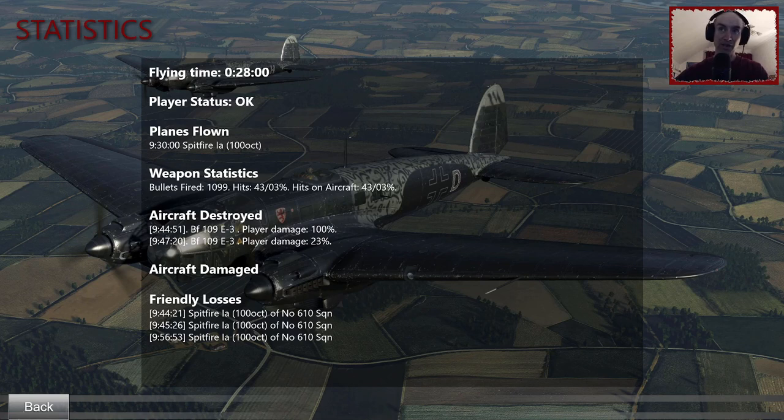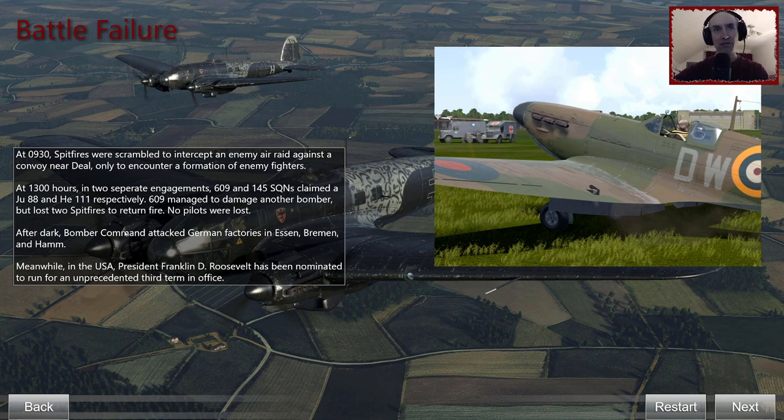Wow, what a mission. I fired 1,099 bullets — a lot of ammunition — but only hit with 43, and managed to destroy two aircraft, mostly by damaging them so they went into the water. We lost three Spitfires from our squadron — 12 enemies against six Spitfires, really difficult. We get the battle failure screen, though it doesn't give much detail. It tells us we were scrambled to intercept an enemy air raid only to encounter a formation of enemy fighters. That was the mission — bit of a twist. Time to move on to the next one.